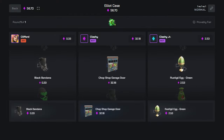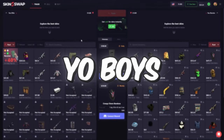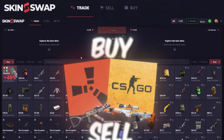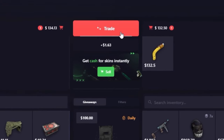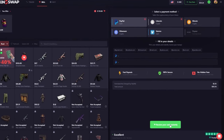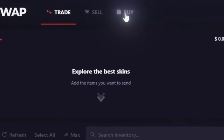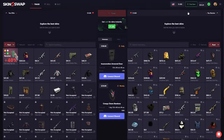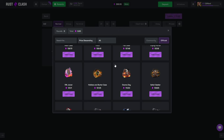Quick word from our skin sponsor SkinSwap. On this site you can trade, sell, or buy Rust and CS:GO skins. For example, I could trade these skins for this banana yokai by clicking trade. I can also sell my skins for an instant cash out using any of the payment methods, fill in my details, and click receive your cash instantly. To buy skins, just go up to buy - multiple deposit options available. For an extra sell bonus, go to free item, type in the code 'clifford'.